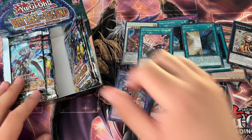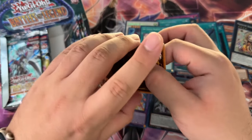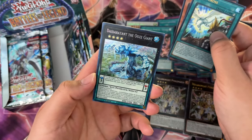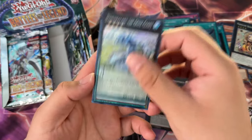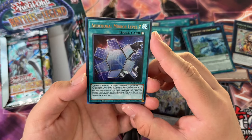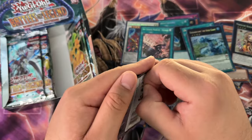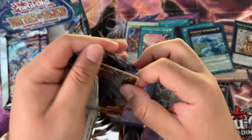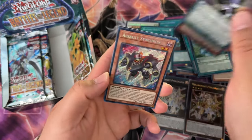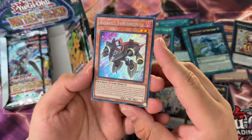Isn't Madolche Queen Tiaramisu also a QCR? Man, everything got a QCR except my boy Flame Wingman Infernal Rage. Final Cross, Deodrago the Ooze Giant, Additional Mirror — Level 7 — it's too long man. I don't want to read like five paragraphs for each card I pull. Assault Synchron — not in the last pack this time, so we're breaking all sorts of norms here.